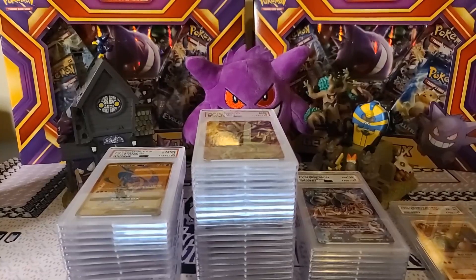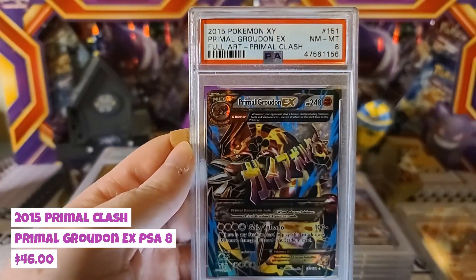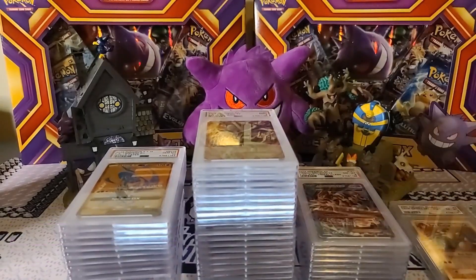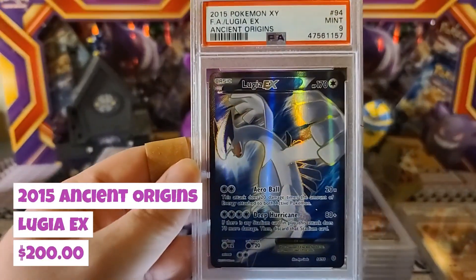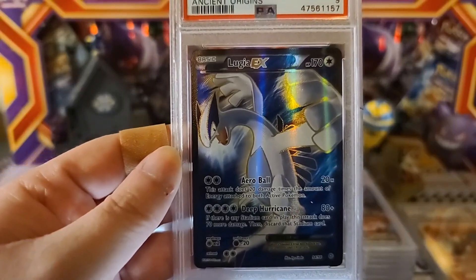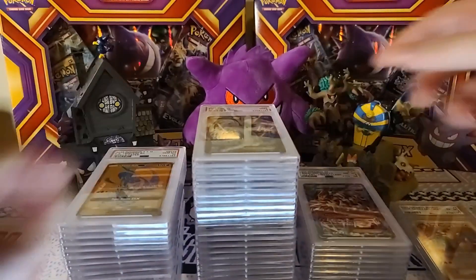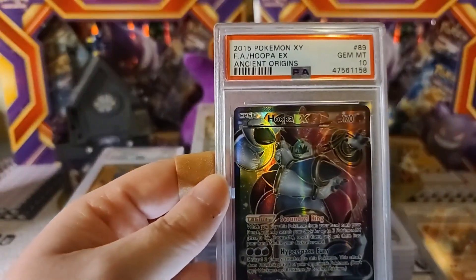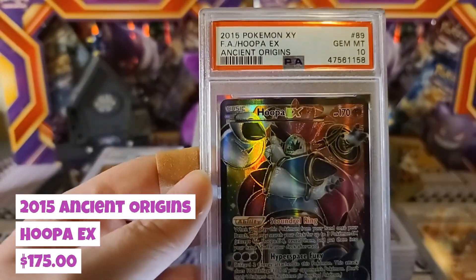Then Primal Groudon EX from Primal Clash Near Mint Mint 8 — not too bad there. And then 2015 Lugia from Ancient Origins Gem Mint 9 — that is an amazing full art card, love that card so much, wish it would have come in a 10, but we all wish our cards would come in perfect. Then Hoopa from Ancient Origins.